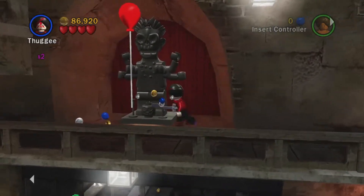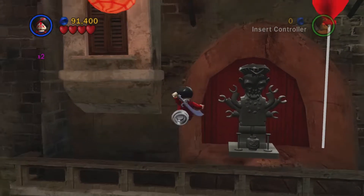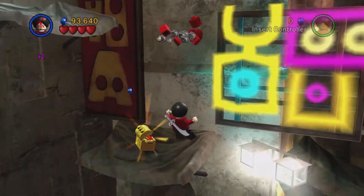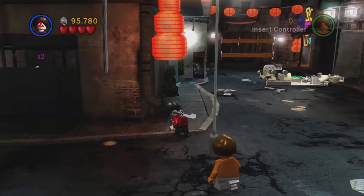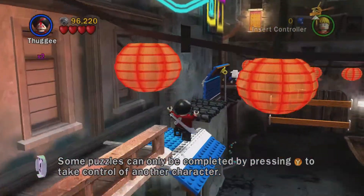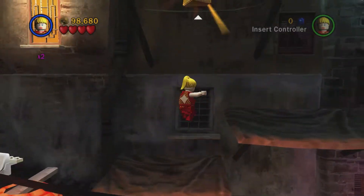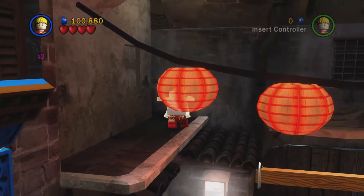Right, we're going to go up here and choose our foggy character. Now we're going to pray to the statue. We're just going to steal this balloon until it takes us to number six. Now we are going to need our female character. Before we continue on, let's choose a female character so the jumps are better. We are going to jump up here and get the last Minikit of this area, then drop down.